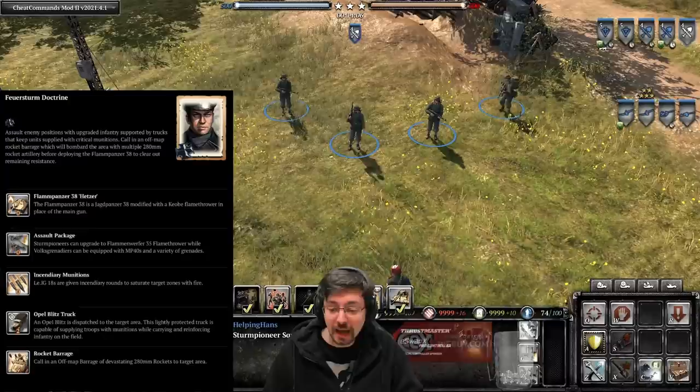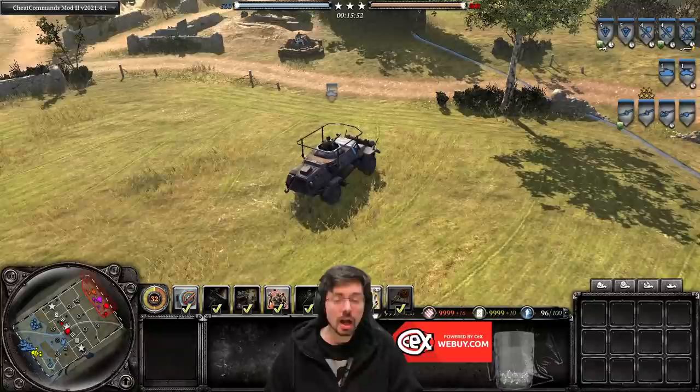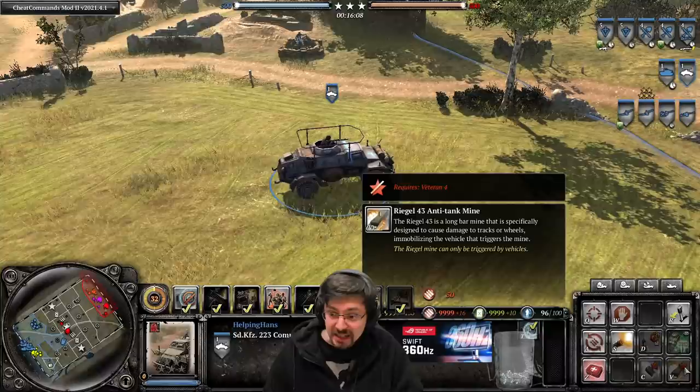If you choose the firestorm commander, storm pioneers can now get both the flamethrower and the sweeper — previously this wasn't possible. If you pick elite armor, the Sd.Kfz. 221 now gains veterancy a lot faster, meaning you'll be able to utilize veteran abilities like smoke and the anti-tank mines of the regal variety sooner — those mines are very good at completely immobilizing vehicles.